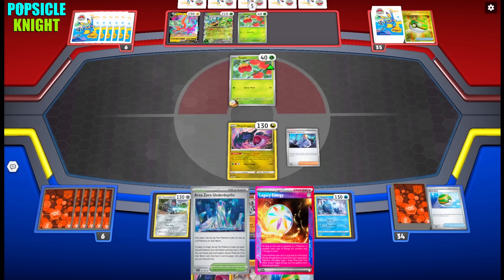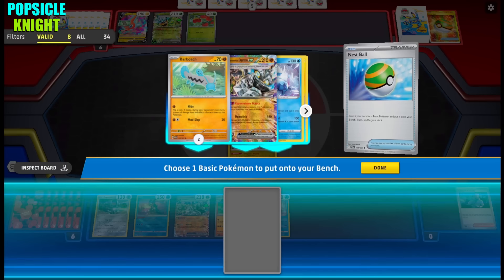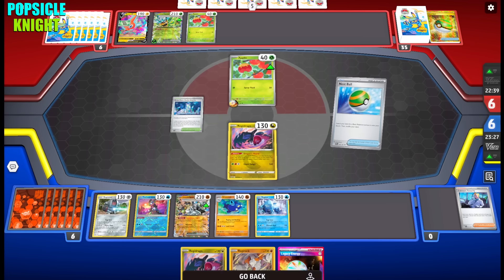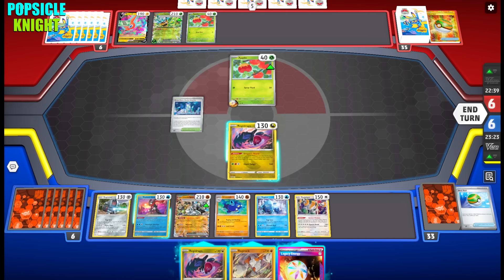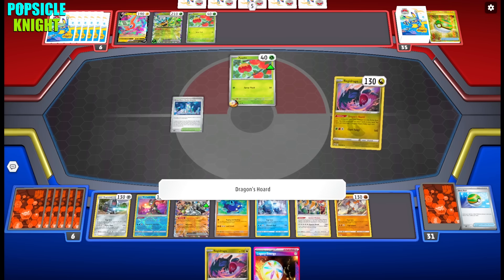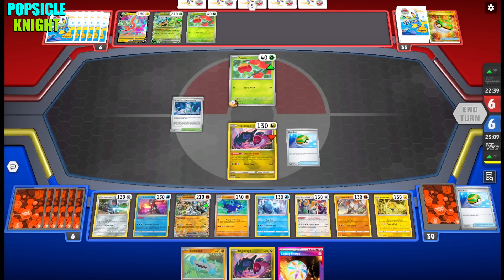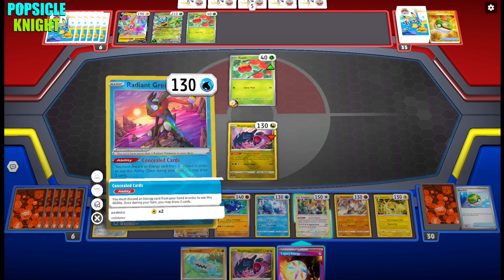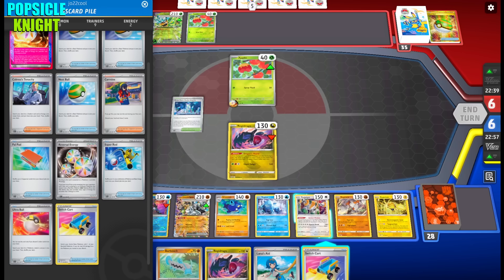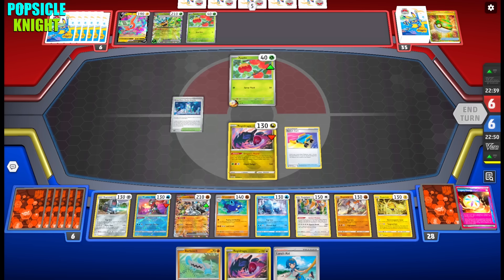Now with Area Zero and Ogerpon Pawn available, that expands our bench — but it also expands my opponent's bench since they have Teal Mask Ogerpon as their Terra Pokemon. With our Nest Ball we get Regigigas and Regirock; we only need Regieleki to complete the board. We got another Nest Ball — perfect. We got a Switch card, but the thing is they haven't taken any prizes yet and Reversal Energy is not yet in effect.